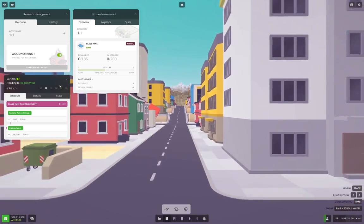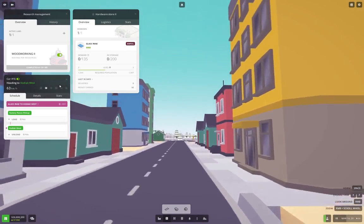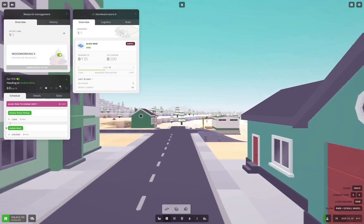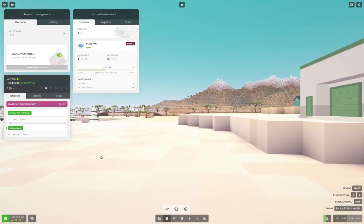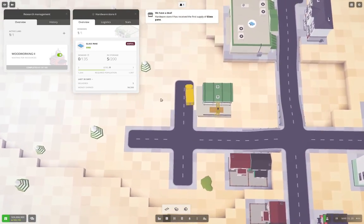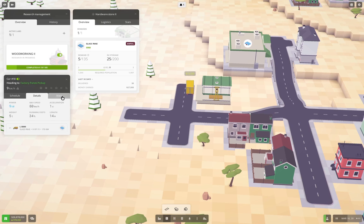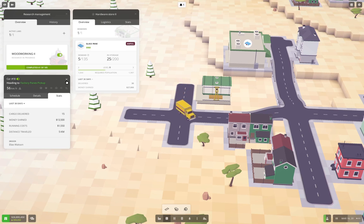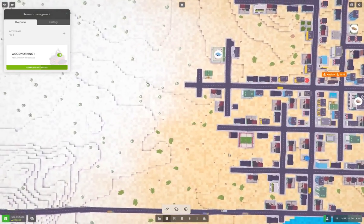That's a neat little installation. Yeah, okay — so we have delivered some stuff to the store, and we are earning a profit on that. So we are now delivering some glass panes — that'll help Kodiak grow.